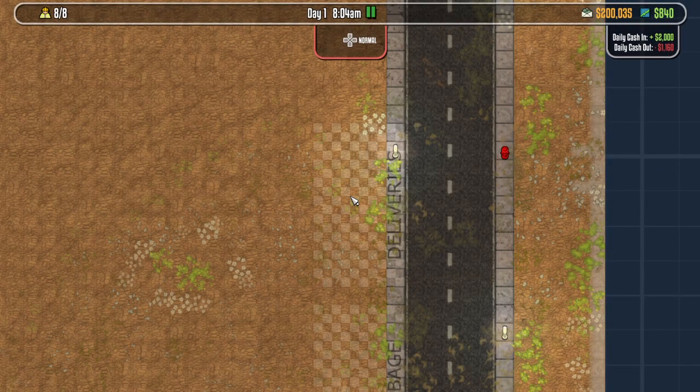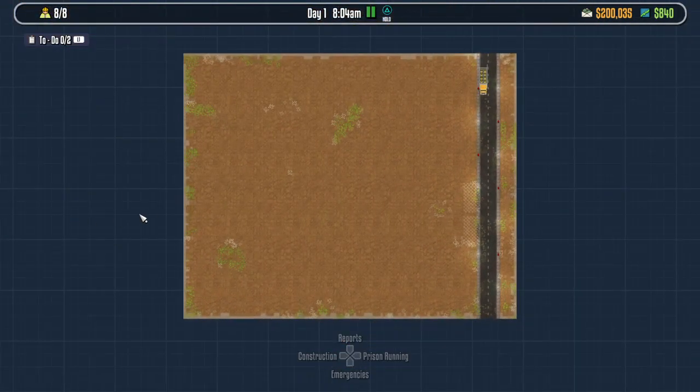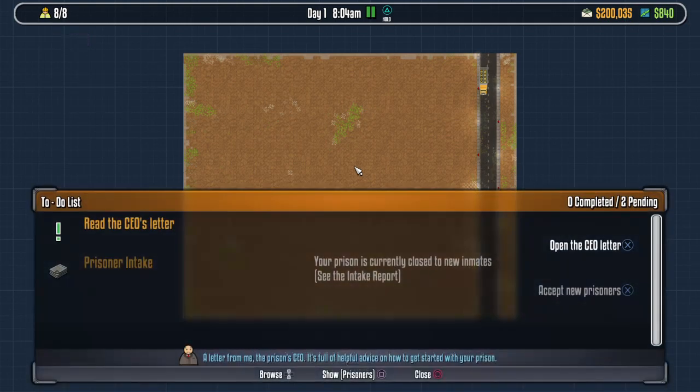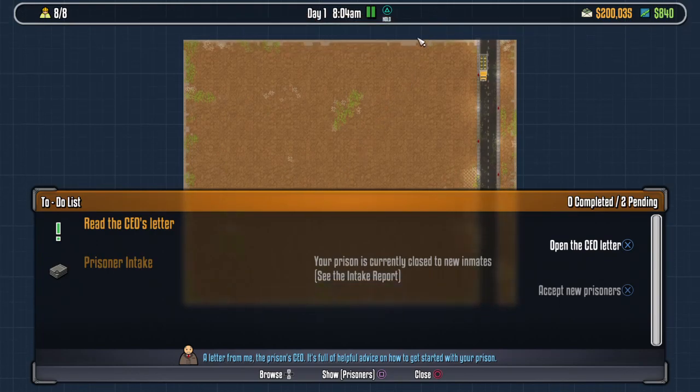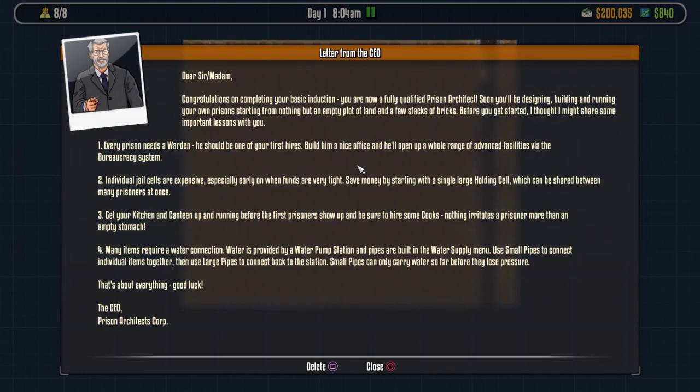If you guys don't know anything about this game, this is a game where you make a prison - I know, crazy. The PlayStation 4 version came out maybe like last year or early this year. Anyway, we've got a to-do list. Press L1, we can read the CEO's letter. Dear sir/madam, congratulations on completing your basic induction, you are now a fully qualified prison architect. Every prison needs a warden.